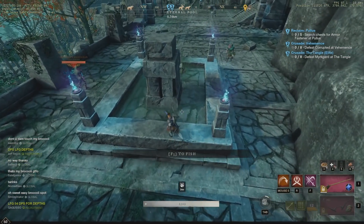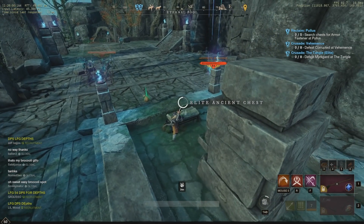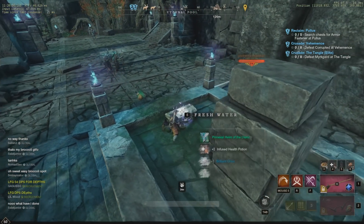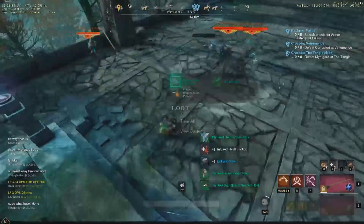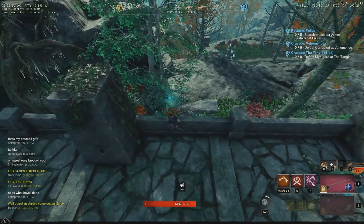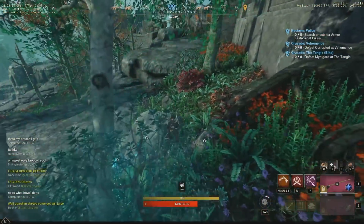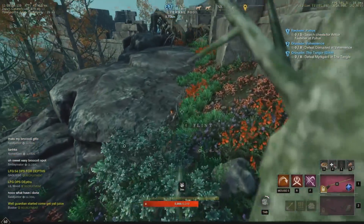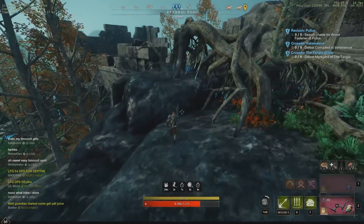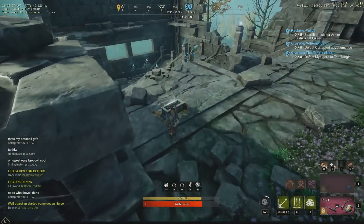There's actually a tier 5 elite chest here you can grab as well, so that's good to do regardless. But farming the boss is so good that the chest alone isn't really worth stopping for. As you can see, I got two items from the boss and an infused health potion — you can get up to two or three items. You mainly get weapons from it, so it's great for raising your watermark specifically for weapons.